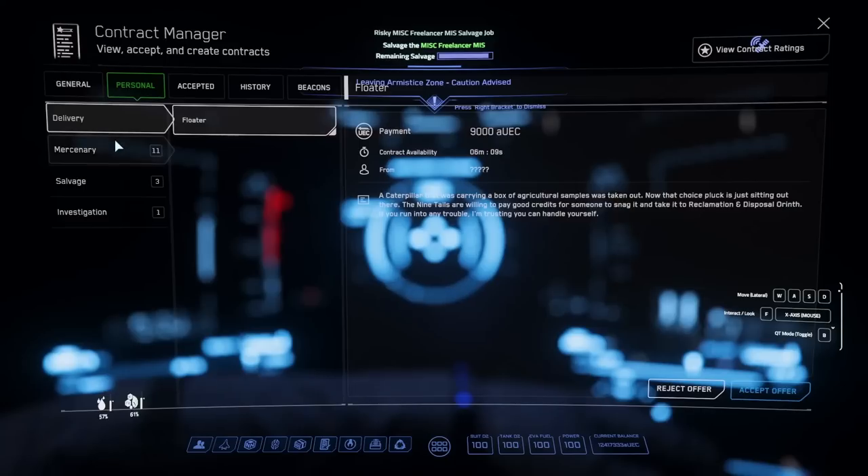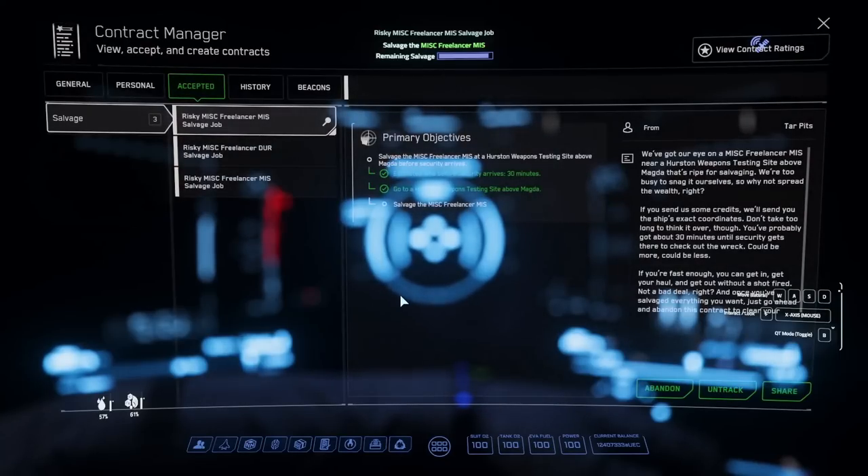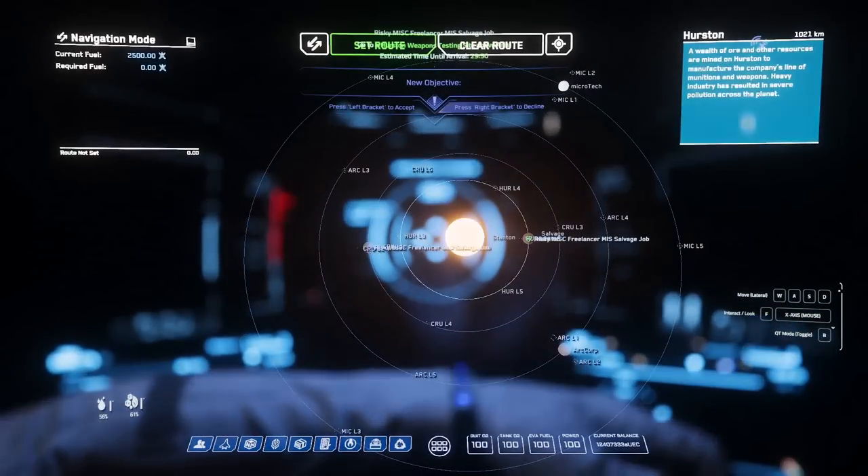So the gist of the money-making scheme is this: look at the personal salvage missions and take a Drake Cutlass Black or MISC Freelancer mission. They will run you 10,000 credits. Then head on over to the salvage.